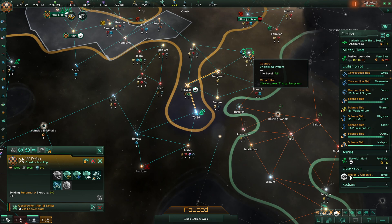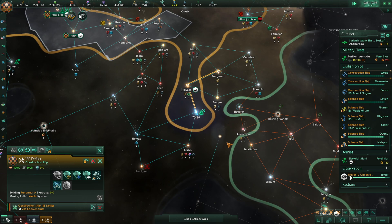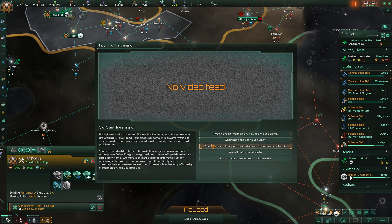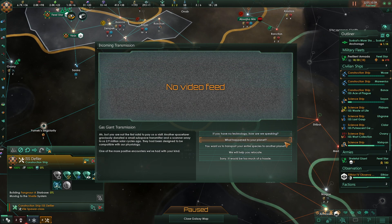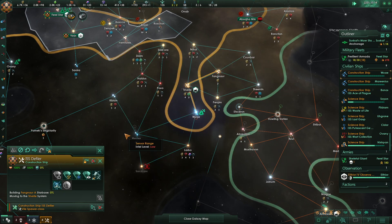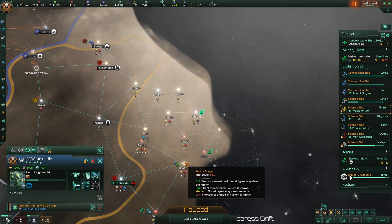It does have a big science thing there — so does that one. The gas giant transmission event happens — this is the gas people. 'You have no technology — how are we speaking? What happened to your planet?' We were transporting... Sorry, too much of a hassle — no thank you. It's not our race's jam to do that kind of stuff.